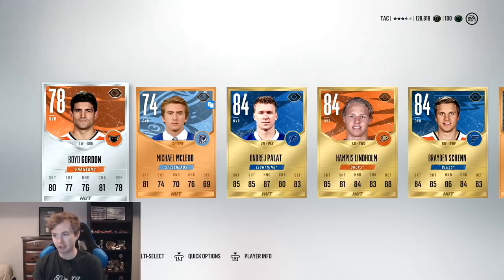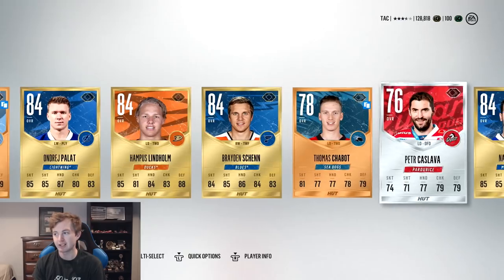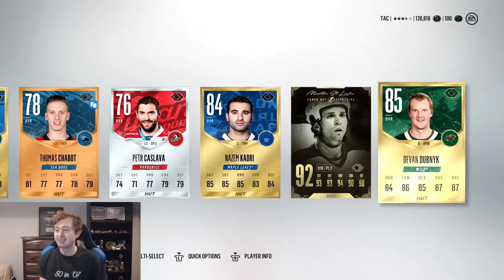First five cards aren't great, but we do have three more golds. Thomas Chabot silver, Qadri. There we go. Martin St. Louis 92 overall. Finally, that is an amazing pull.